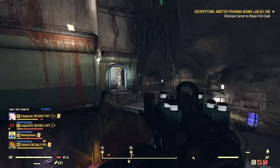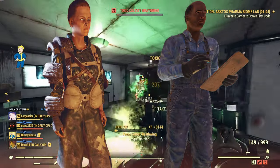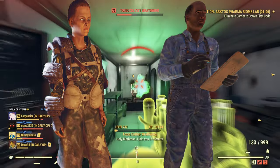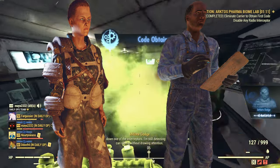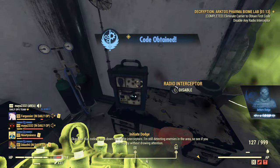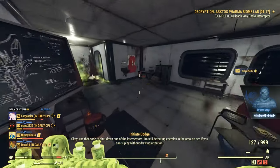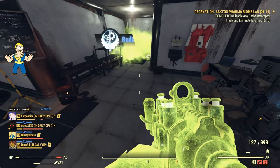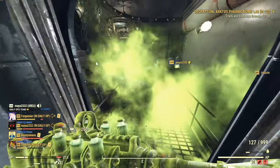Now a question we're going to get out of the way really quick is: can you ally with both the raiders and the settlers? And the answer is yes, you can become allies with both the raiders and the settlers no matter who you choose in this vault raid. Let me know in the comment section below if you'd like a video talking about the reputation system in Fallout 76, because honestly the more I sit here and think about it, I think we need to make that video.